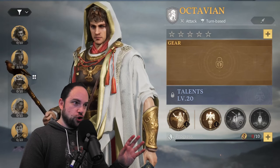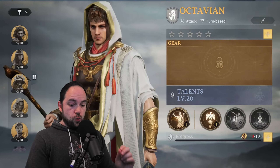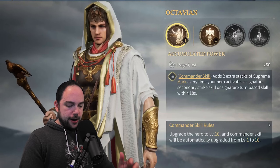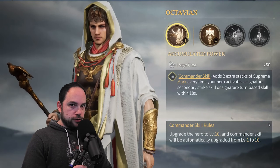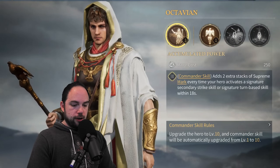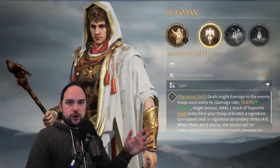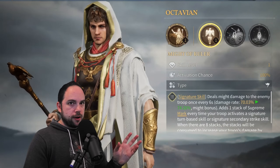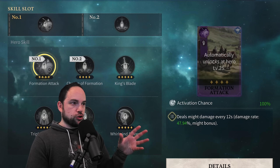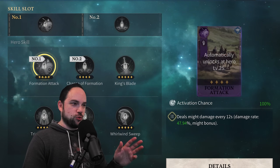There are many ways to power up heroes — talents, gear, gems, etc. — but one of the main things you'll do is power up skills. Each hero has three different types of skill slots with four skills available. The first, all the way on the left, is the commander skill — only the primary commander in your army uses their commander skill. The second is called the signature skill, which is always with your hero regardless of position and cannot be changed. The next two skills are customizable, and at the end of the video we'll talk about what those should be for each combination.